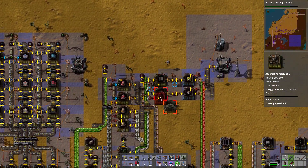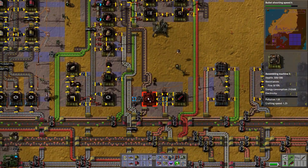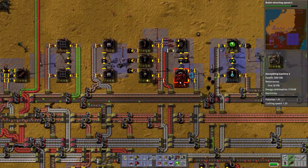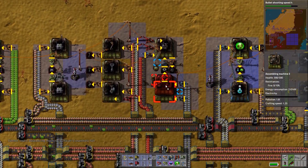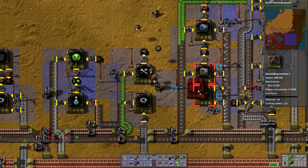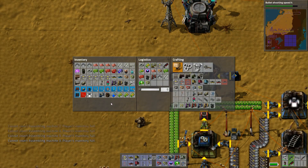I should probably also grab a smart inserter and say: pull me out iron gear wheels only when there's less than 500 in the system. Right, let's start increasing these guys with the yellow assemblers. Sorted. Now — weapons. I've also got iron gears getting placed down here as well. I can't actually put them in my inventory because they've filled up my inventory with so much stuff.